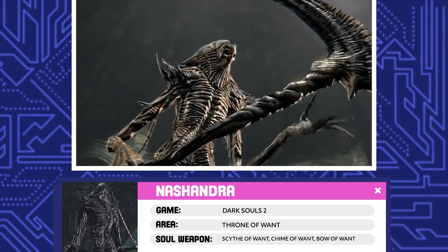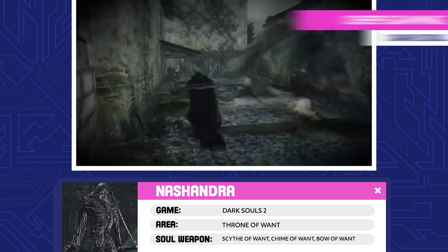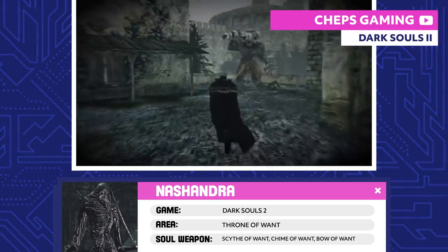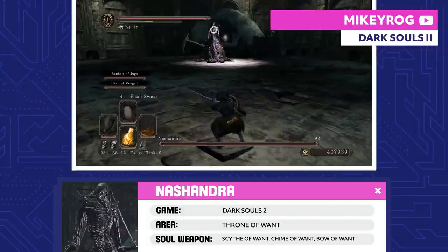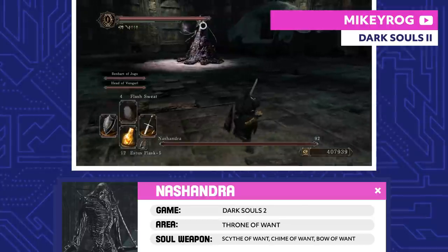Nashandra. Nashandra formed from a fragment of Manus's soul and has craved power ever since. She seduced Vendrick and encouraged him to attack the giants, but Vendrick figured out she was after the Throne of Want all along. He locked himself away, but Nashandra manipulated the Bearer of the Curse to open the way to the Throne for her.